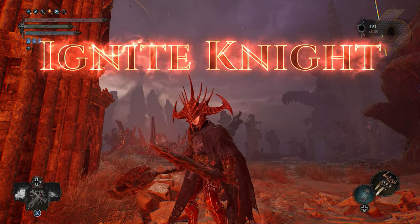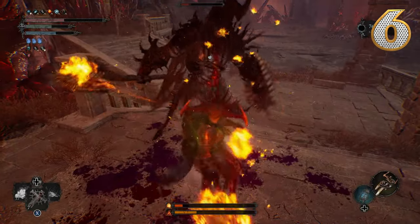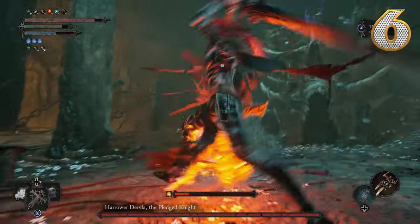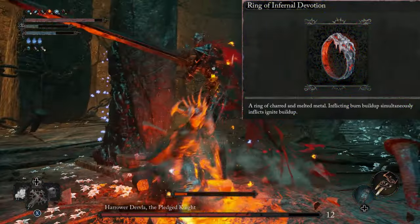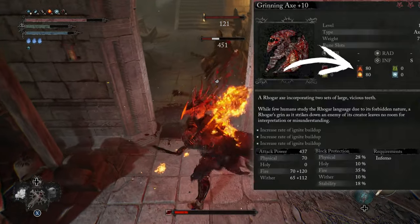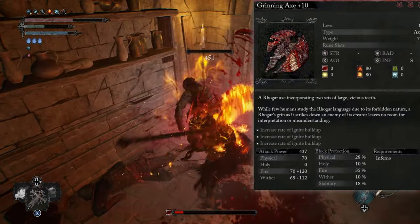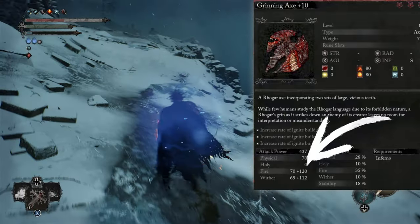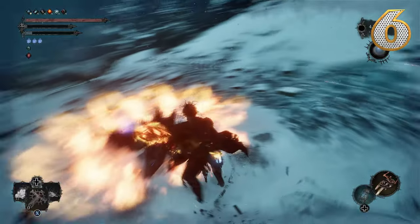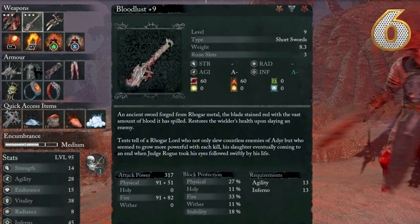Number 6: the Ignite Knight. For anyone who said the entire game is full of enemies resistant to fire damage and any Infernal build is totally unviable — well, this build is for you. With this setup we got some bleed, a ton of burn, and a double ton of Ignite. The main synergy is combining the Ring of Infernal Devotion with the best Infernal weapon in the game, the Grinning Axe. This handsome young man inflicts 80 burn and 80 Ignite, so you can proc Ignite on near every single hit. This axe also deals fire and wither damage, so it goes perfectly with the Ring of Night's Fire. A solid weapon to power stance with is the Bloodlust Sword, giving us that triple stacker slapper of bleed, burn, and ignite.